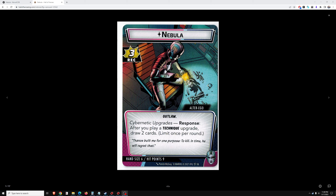Did like Mad Titan's Shadow, though. Mighty Avengers and the White Tiger ally are great cards. So let's see what this cycle brings.